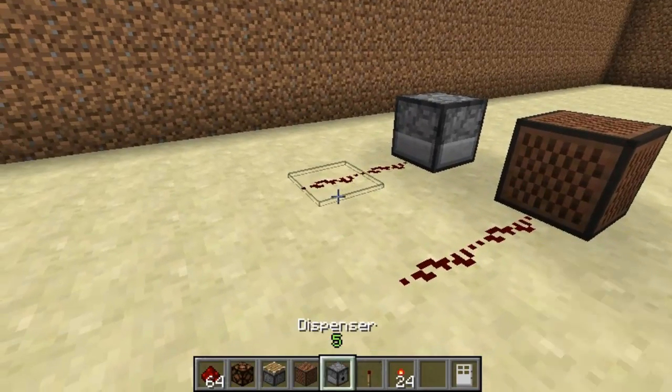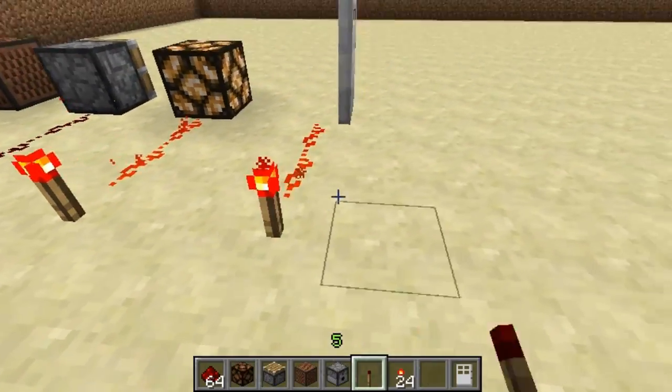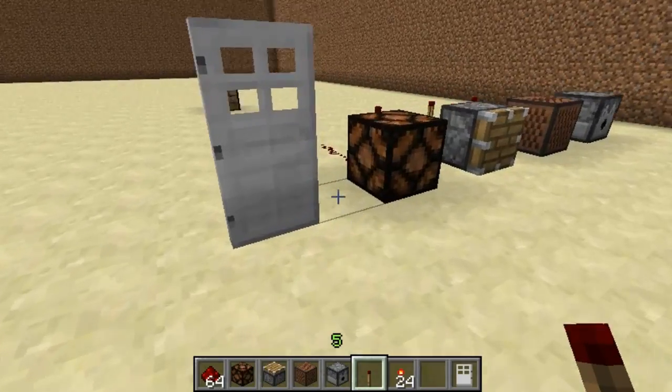I can see this plugin being really useful on servers. I mean you can do endless things with this — you can create traps. It will just make the life of the server far easier as well, with the doors opening as you walk past.